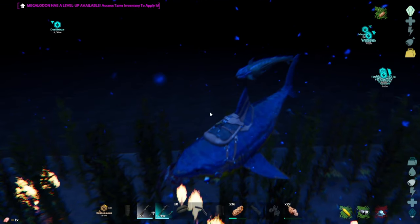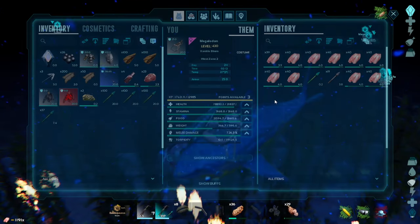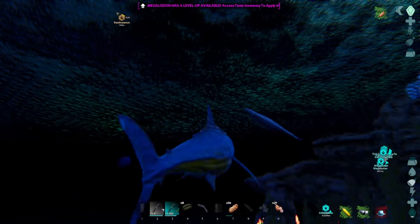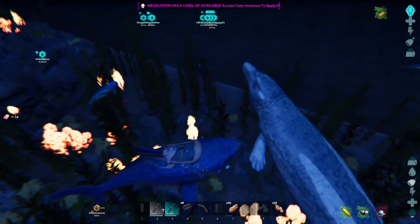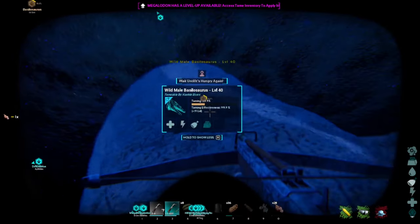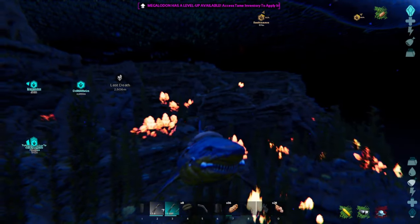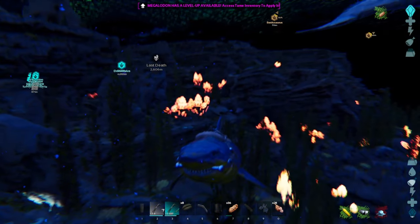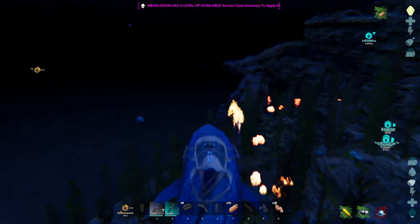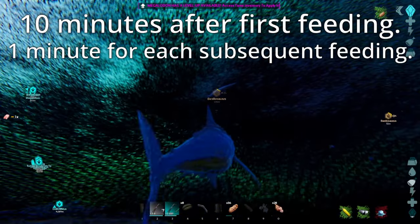Oh, a dunkleo. We're going to be taming all kinds of stuff. I'm not going to mess with the dunkleo right now. Now we can move again. Got to keep an eye on that dunkleo, though. This one's a much lower level one, so it should be a faster tame. We have fed both basilosaurs now, so we've got to keep an eye on both of them. Basically you just wait a few minutes between each feeding — I think it's five or ten minutes, maybe — and then you go up and feed it again.